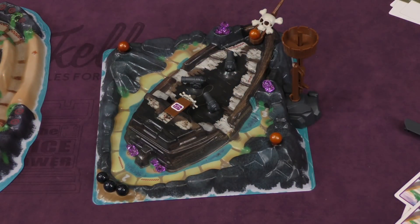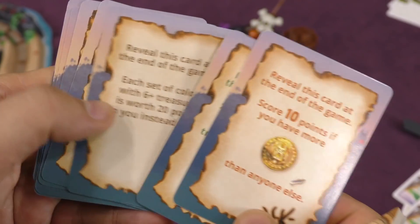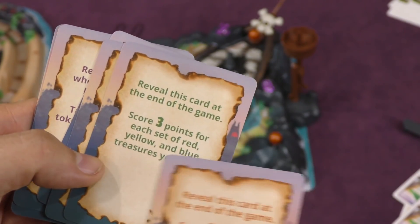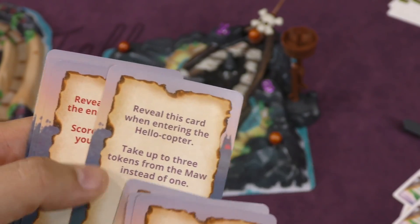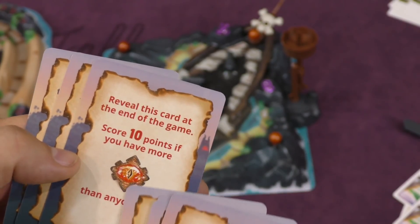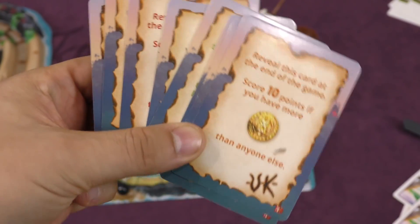This expansion adds a whole other board to the game, and also a bunch of cards. Let's take a look at some of the cards first. You have these Sinister Intentions, where everyone gets one of these, and at the end of the game you get extra points based on something — like if you have more gold than anyone else, or for each set of six or more treasures you get 20 points instead of 15. When you go to Helicopter, you get three treasures instead of one. You get ten if you have more of the red treasures, and so on. This kind of gives you a goal.